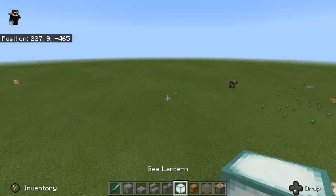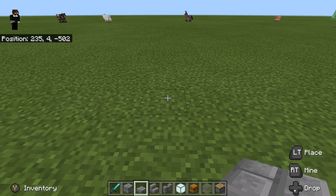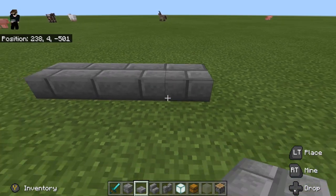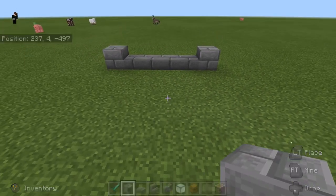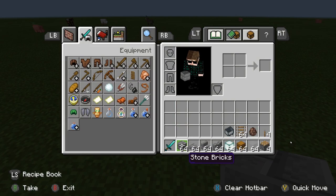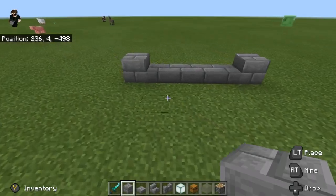We're going to start building. When you start, decide how many villagers you want per section — we're doing four. For materials, you're going to need some building blocks, half slabs, stairs, brick walls or fence posts for accent walls, glass, and some lighting blocks. You can do this with or without chests.